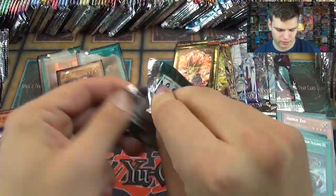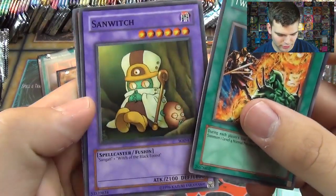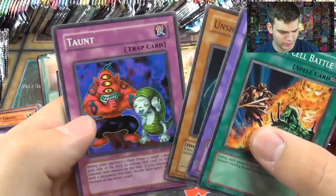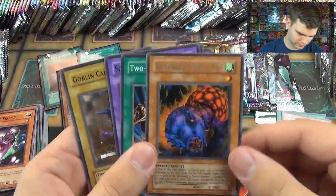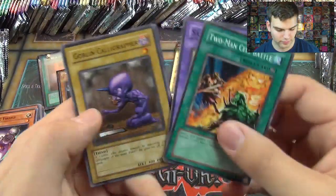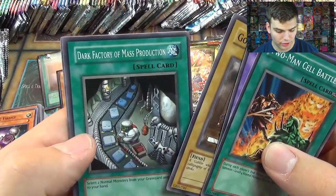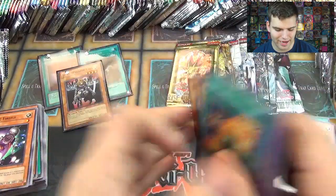So many cards to go through! Two Man Cell Battle, Sangan and Witch of the Black Forest — the sandwich — Unshaven Angler, Taunt, Ultimate Insect Level 1, Goblin, Calligraphy, Dark Factory of Mass Production, Horace Servant, and Malice Doll of Demise.